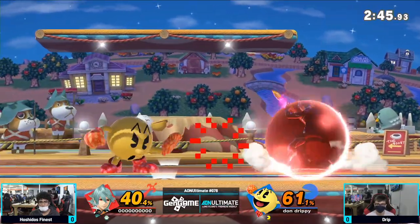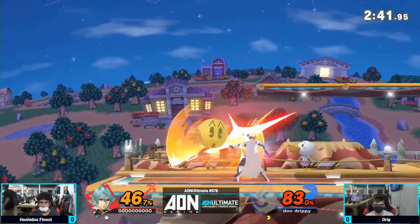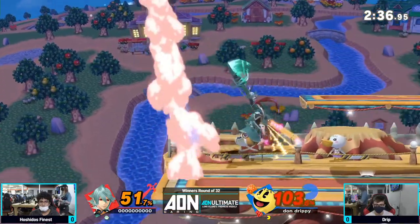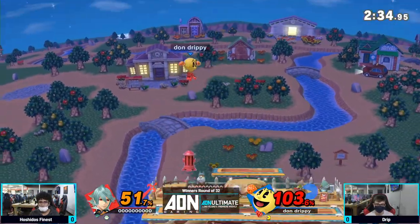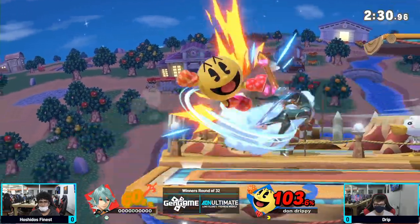Going to trade there — very worthwhile just keeping that Corrin. He got the pin. Pac-Man's like, oh, my shoe's untied — oh no, I've been hit by the stun move! Just going to one-jab.